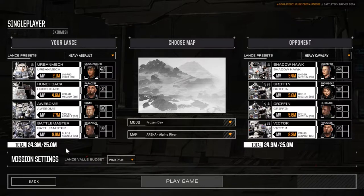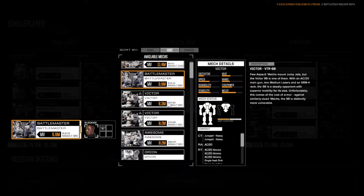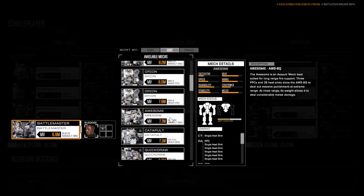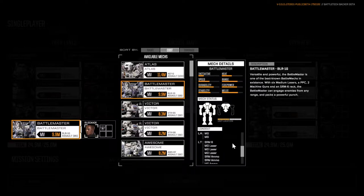Starting things off at the heaviest, I have the Battlemaster, which we've seen in action. The stipulation behind my mech choices was two things: first, I wanted the mech to have some semblance of weight behind it. The Battlemaster is an 85-ton mech — the second heaviest, not quite as heavy as the Atlas. You might say the Atlas would be better in melee combat due to pure tonnage, but the other thing I was looking at was small weapons to use in addition to punching — the Battlemaster achieves that through the machine guns.